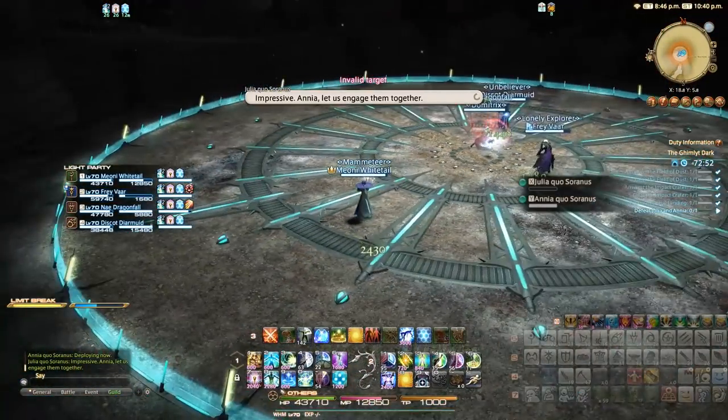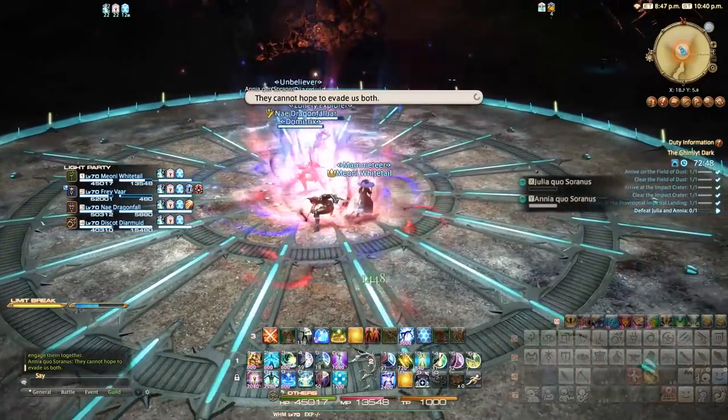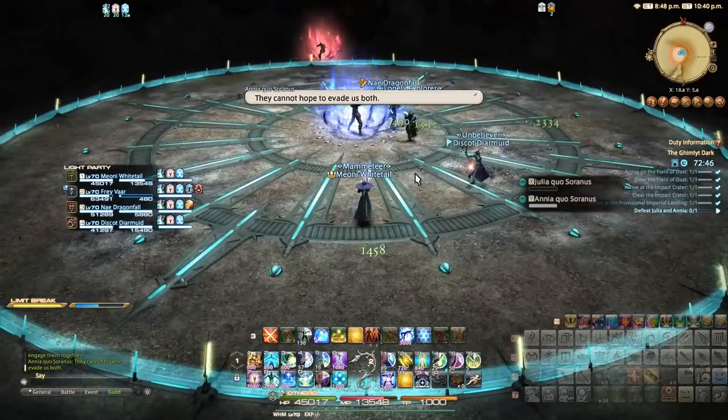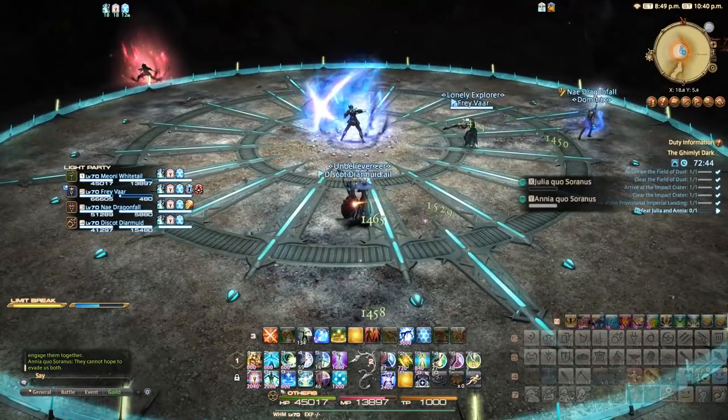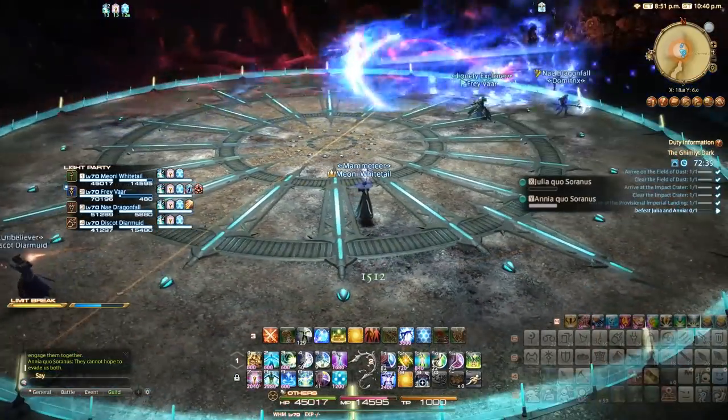The pair are then unattackable and decide to attack together with an ability called Crosshatch. This is a very difficult-to-see golden line drawn on the arena floor which you're supposed to avoid standing in. Both bosses will then strike across these lines, doing massive damage to anyone stood in them.